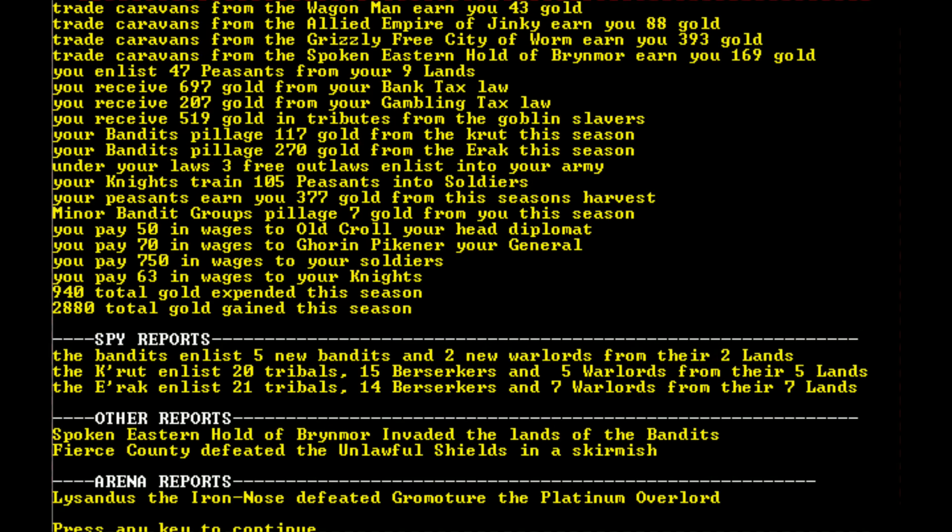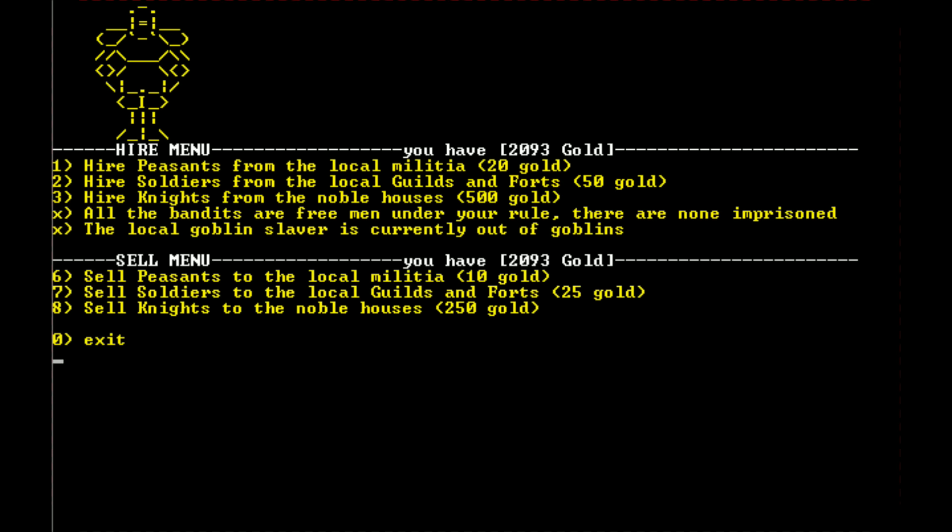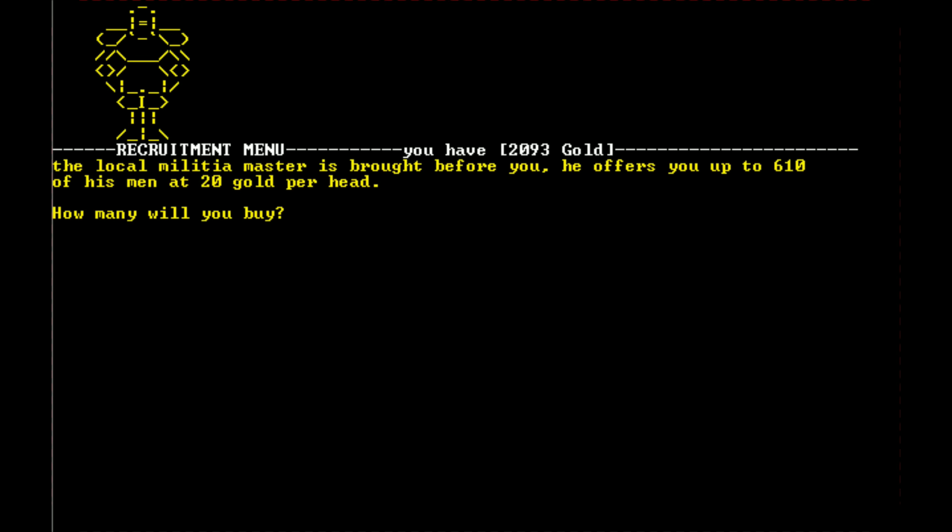Trade is coming in, we enlisted 47 peasants from our nine lands. Three free outlaws enlisted. Knights trained 105 peasants into soldiers. Our peasants earned us 377 gold. We are going to hire more peasants — 20 more — and I want to get one knight.